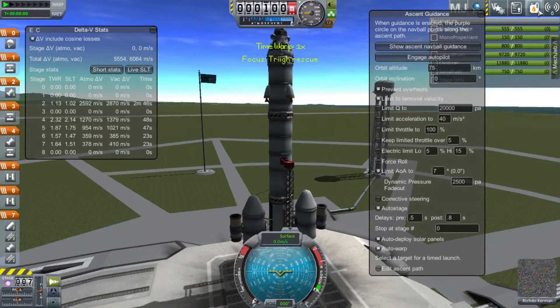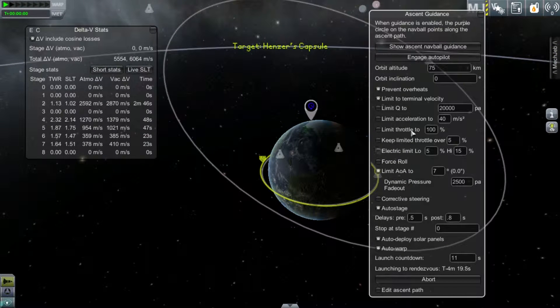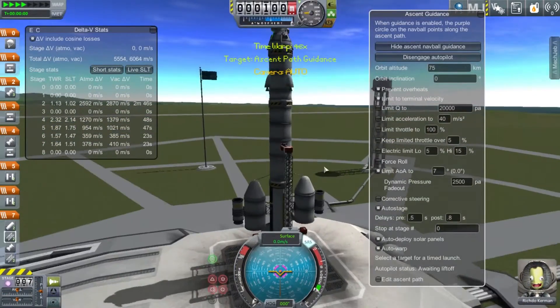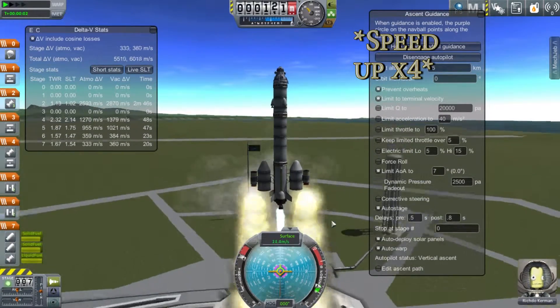I'm going to go ahead and launch. All you got to do is just make sure your orbit altitude is like 70-80km, something like that. Then just choose your target, select rendezvous to target, and let MechJeb do the rest.